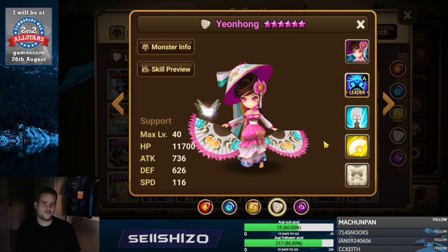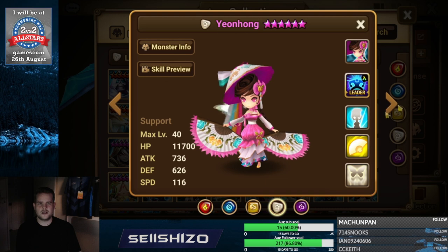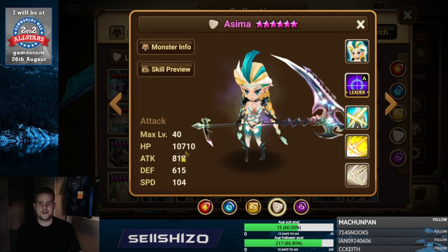For a combination build, go for a mix of crit damage and additional damage. Asima — definitely additional damage by speed, attack, and HP in that order. Or you could go for accuracy S3 since her S3 accuracy is the most important.